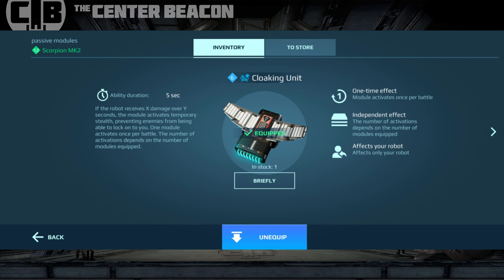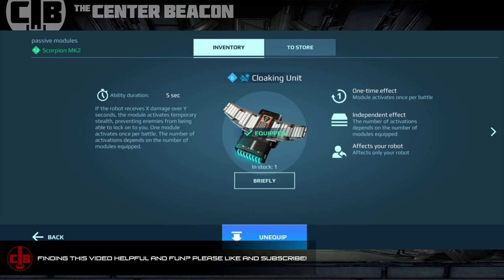Like battleborn or similar modules, you can benefit from stacking multiples. You could run two of these in a last stand. Basically what it's going to do is give you two random stealth activations. It is based roughly on how much damage you're taking in a certain amount of time. They put an x and y in the description, so we don't really know the exact formula — it's just a certain amount of damage over a certain amount of time. I'm guessing it's basically like you're getting curb-stomped, so this thing activates and you get the hell out of there.